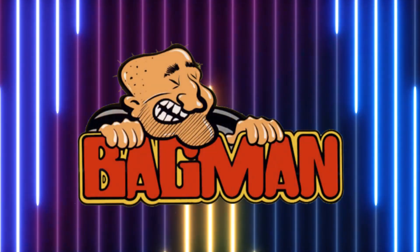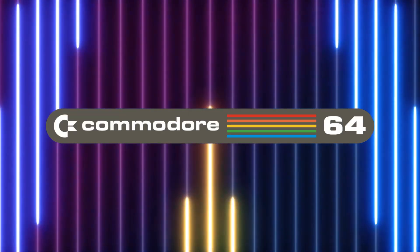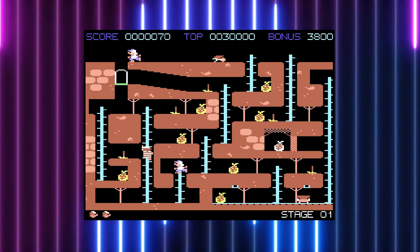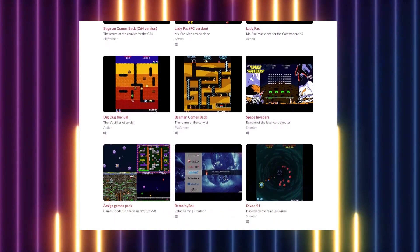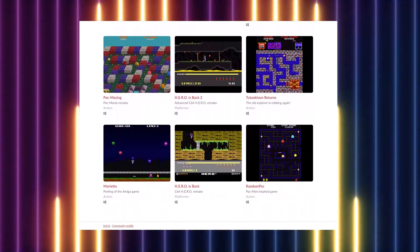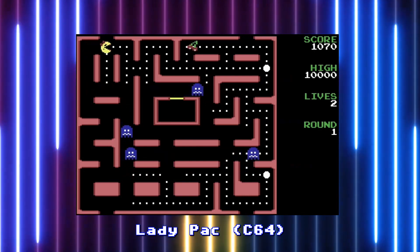Now let's check out the new game. In late 2021 we got a fantastic tribute game to Bagman in the form of Bagman Comes Back on the Commodore 64 by LC Games. This game is not simply a port of the arcade game but is a kind of sequel featuring 8 new levels set in the Bagman universe — basically Bagman DLC for your Commodore 64. This game was made by Luca Carminati of LC Games, who's been doing some great remakes and updates of classic arcade titles, as also seen by Lady Pack on the Commodore 64, which is a great port of the classic Ms. Pac-Man.